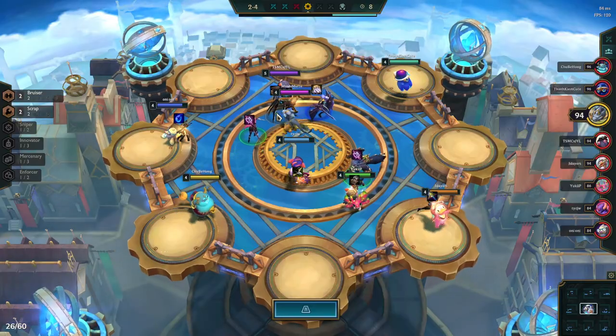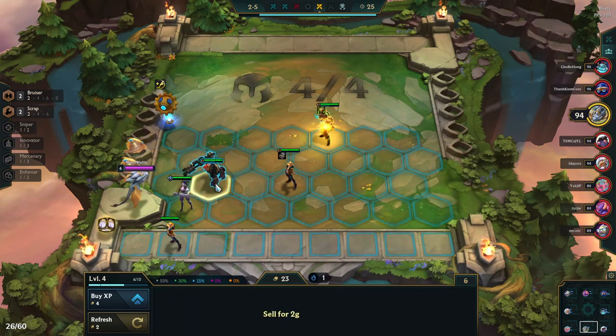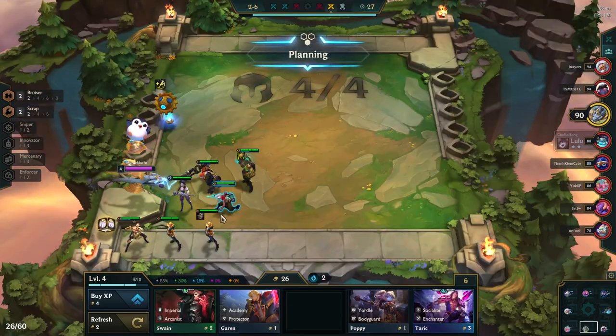On second carousel we just get a belt, so I throw it on Lulu. I don't think Warmogs is necessary on Trundle — I'd rather get more value out of his attack damage, attack speed, and his ability to take a hit. We're just going to lose streak all the way to Krugs.